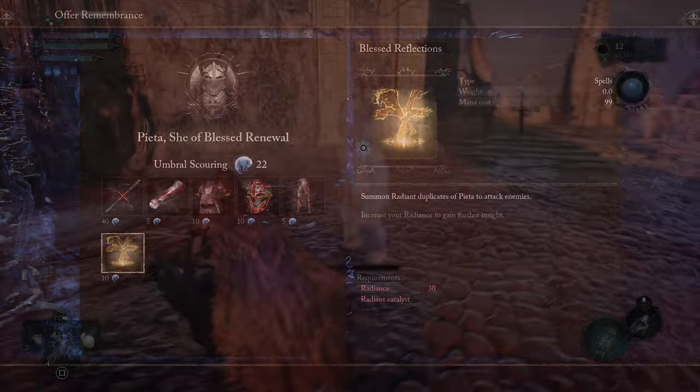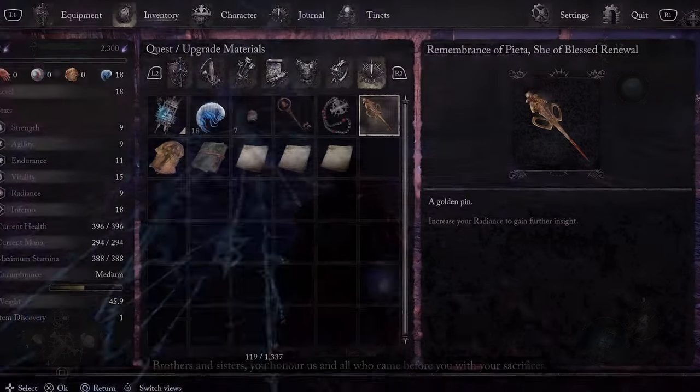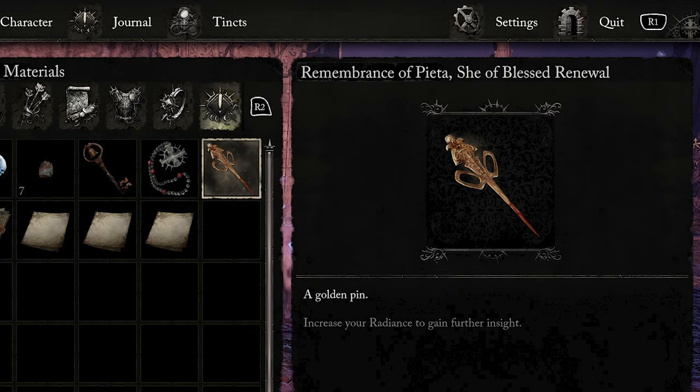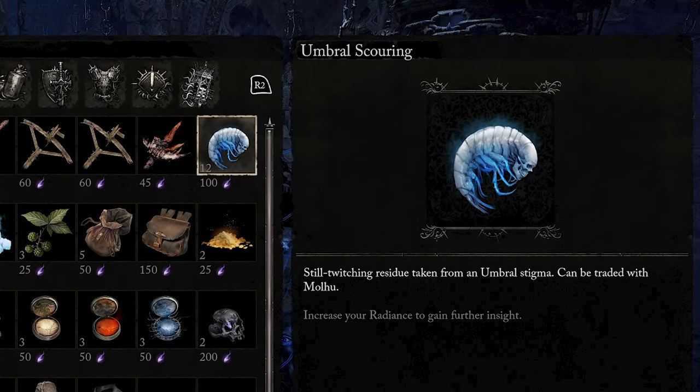You cannot do so right away, even though you'll likely have Soulflated Pieta's stigma after defeating her to receive the Remembrance of Pieta, She of Blessed Renewal, and a handful of items called Umbral Scurrings that state they can be traded with Molu.